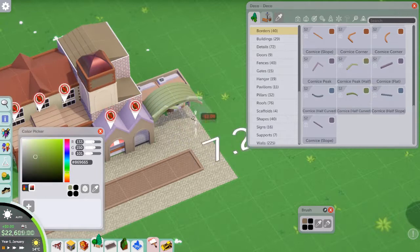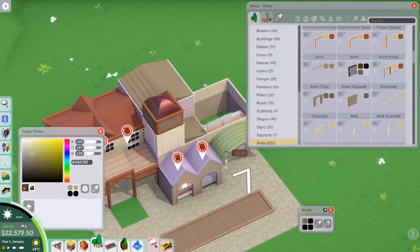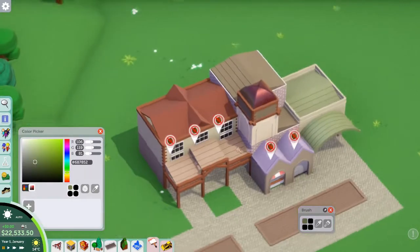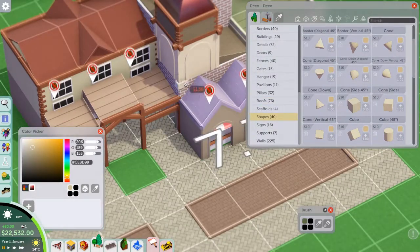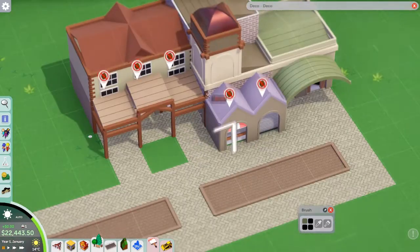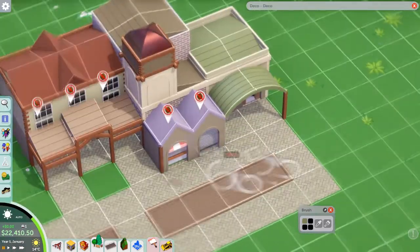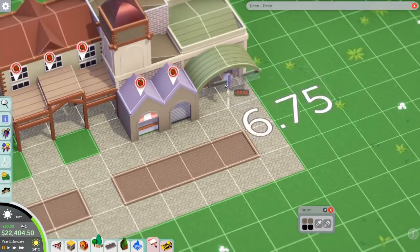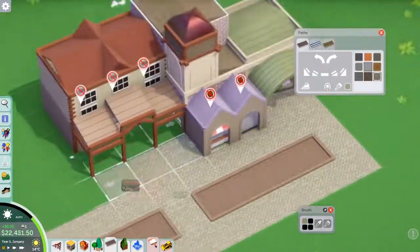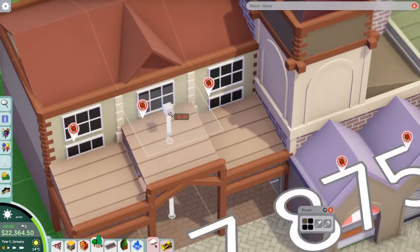I wanted to complete the campaigns nicely and make everything look realistic and authentic. I should point out that all these campaigns are done in vanilla — no construction anarchy, no Freedom 2K mods, no mods at all. We're just using the in-game pieces, although I have allowed myself to use the DLC ones, just to have all the in-game pieces available.